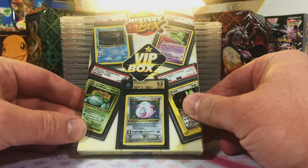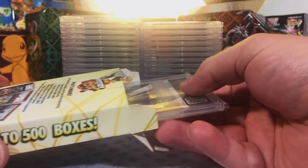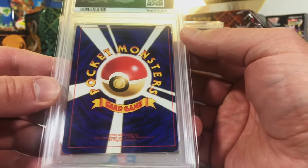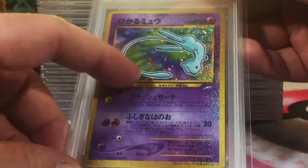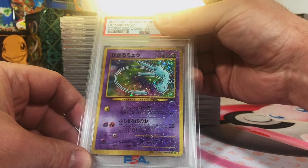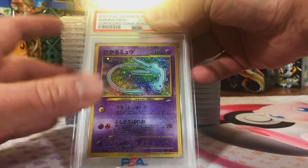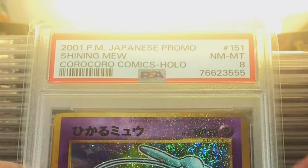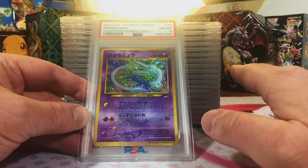Starting off hot, but we've got another VIP box. Let's see what we're going to pull this time. It is vintage Japanese — going to be a super low grade. Centering is jacked up, but oh — Shining Mew holo, Koro Koro comics. Look at that beauty. Great way to start this off. It's probably a 7 — it is a Near Mint Mint 8. Wow.